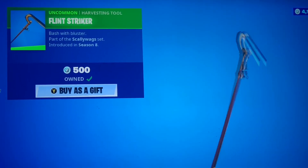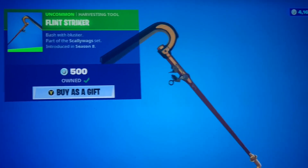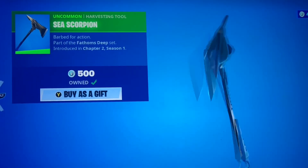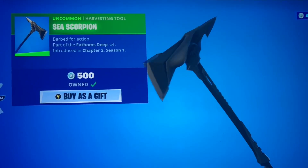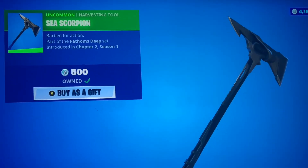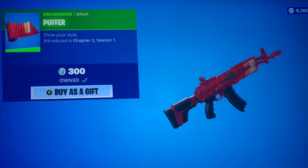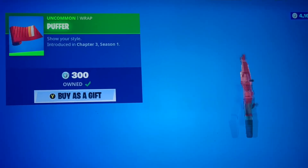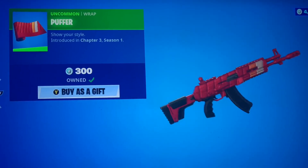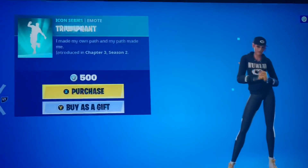We have the Flint Striker Pickaxe, which I feel like would go with Man Cakes or any other Wild West skins you guys have. We have the Sea Scorpion — not rare, but it has come back before, which is why it's not rare. It might actually go with Black Manta if you guys have that DC crossover skin. We have the Puffer — a little bit of white and orange, the rest is red. Looks like one of those winter puff jackets, but for 300 V-Bucks, not bad.